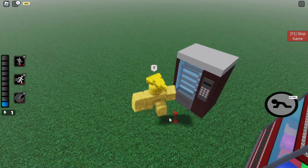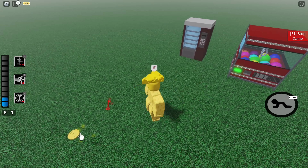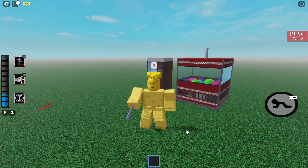Using the coins on the vending machine gives us the red key, and using coins on the claw machine gives us the purple key as well.